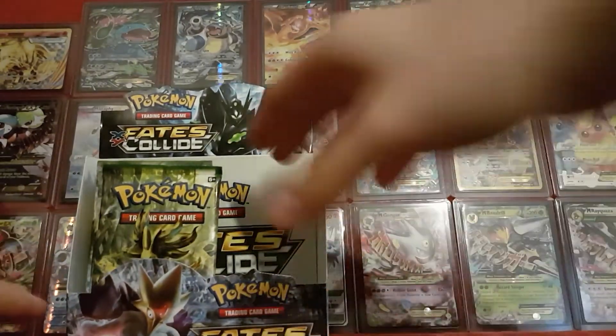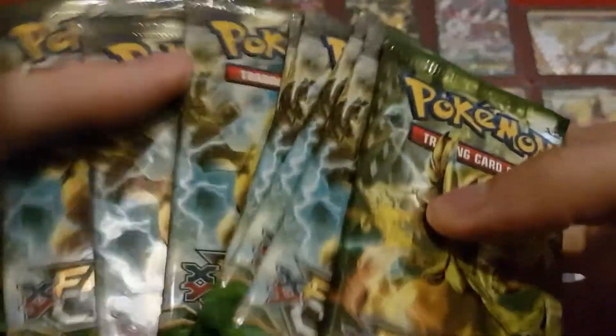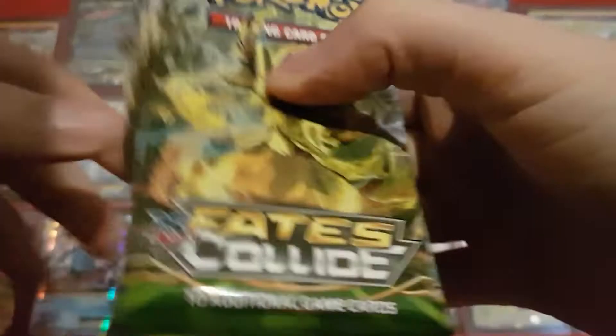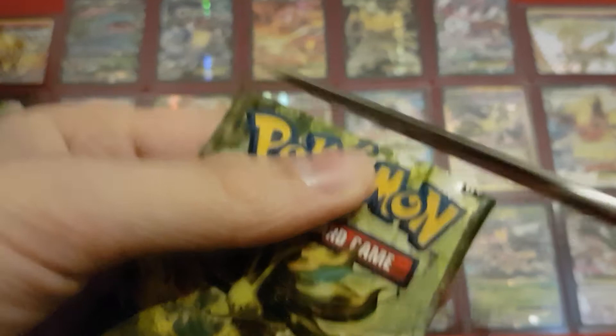So let's grab these packs and see what we get. We have one Delphox pack left, and the rest are all Lugia Brake packs, which I saved for last to keep up the tension of getting a Lugia Brake — but now it's pointless because I already got one. But maybe it'll give us something else cool. So here we go, the last 9 packs, starting off with the remaining Delphox.